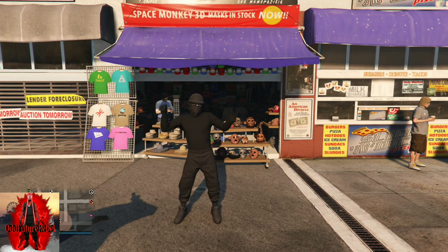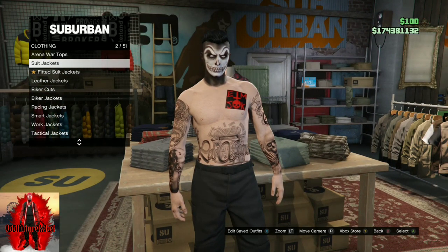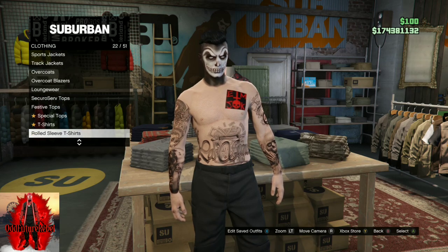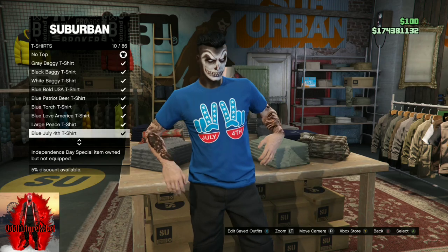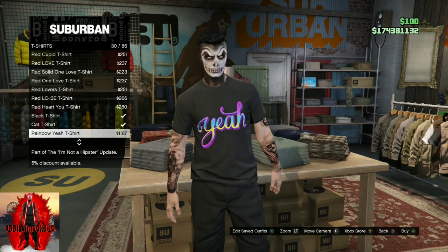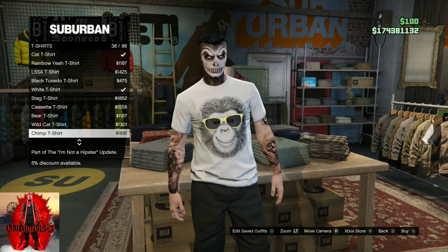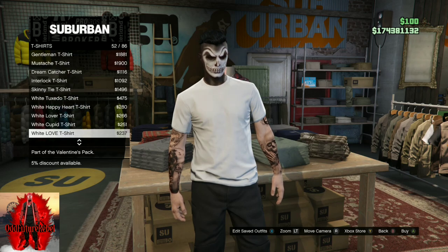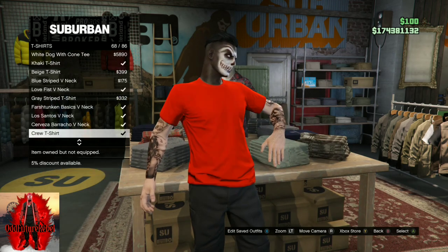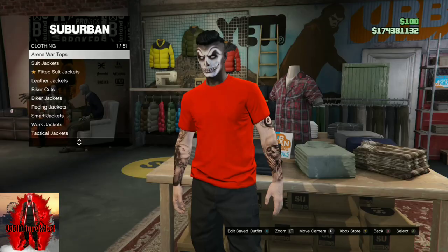Alright guys, go to any clothing store on the map, go down to the t-shirt section. Once you're there, scroll all the way down and purchase a crew t-shirt. If you do not have a crew t-shirt, you can always join a crew and one will be available for you. Scroll down until you find a crew t-shirt — it doesn't matter which color it is, blue, yellow, purple, whatever your crew color is.